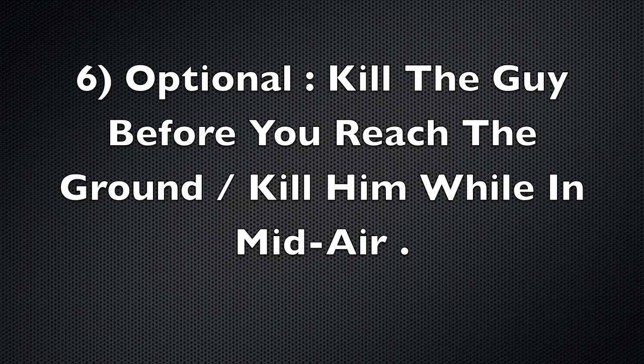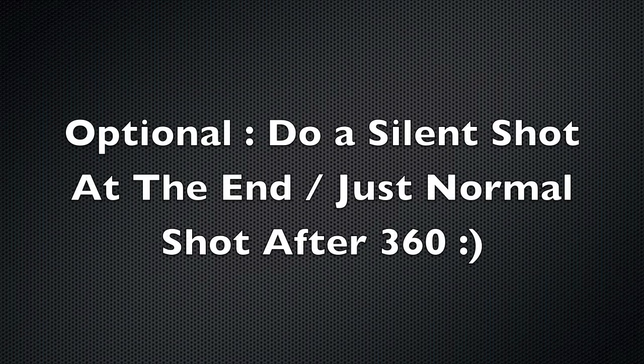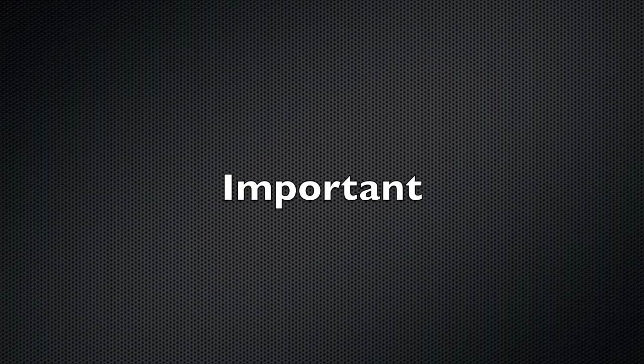Number five, you've got to do a 360 no-scope. Number six, you can either kill the guy before you reach the ground or kill him in mid-air. If you're going to kill in mid-air, you must use Dead Silence Pro in order to not take fall damage, and do a silent shot at the end, or just a normal quick-scope or no-scope without doing a silent shot.